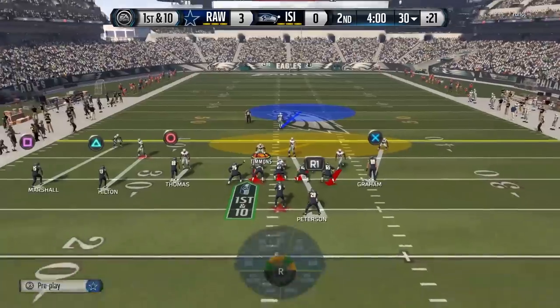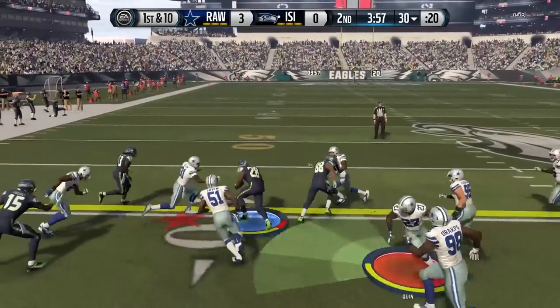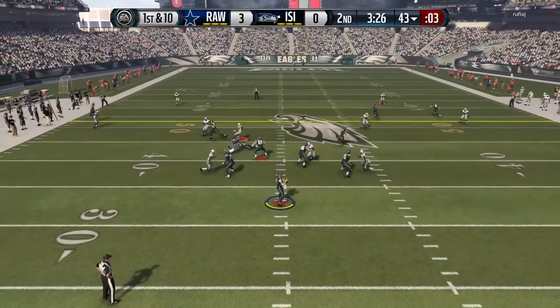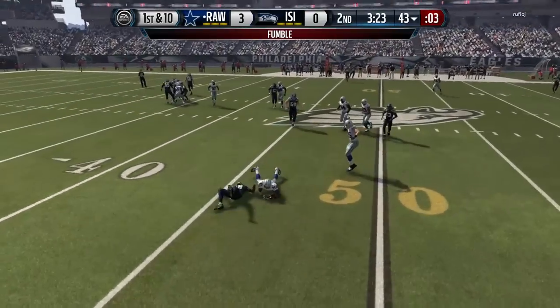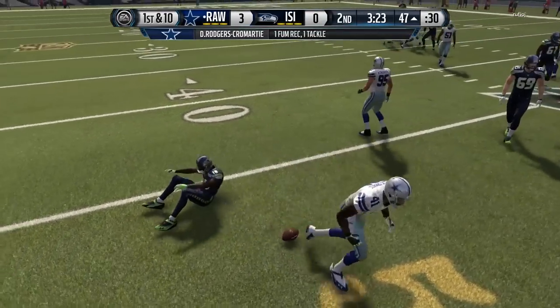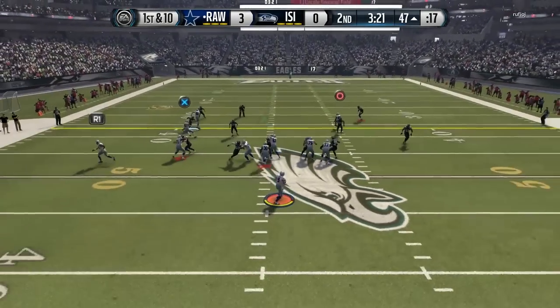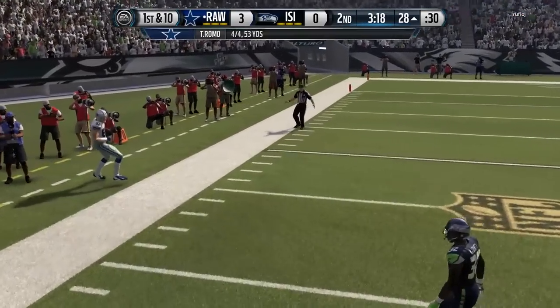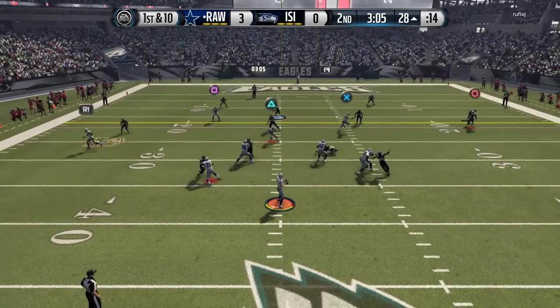My opponent is moving the ball fairly effectively on his first drive — getting a first down through the air and one on the ground as well. Out of an empty backfield he throws the ball over the middle, but Dominic Rodgers-Cromartie is waiting for him, lays the hammer on him, and recovers the ball. Massive play there by DRC and we're back on offense.